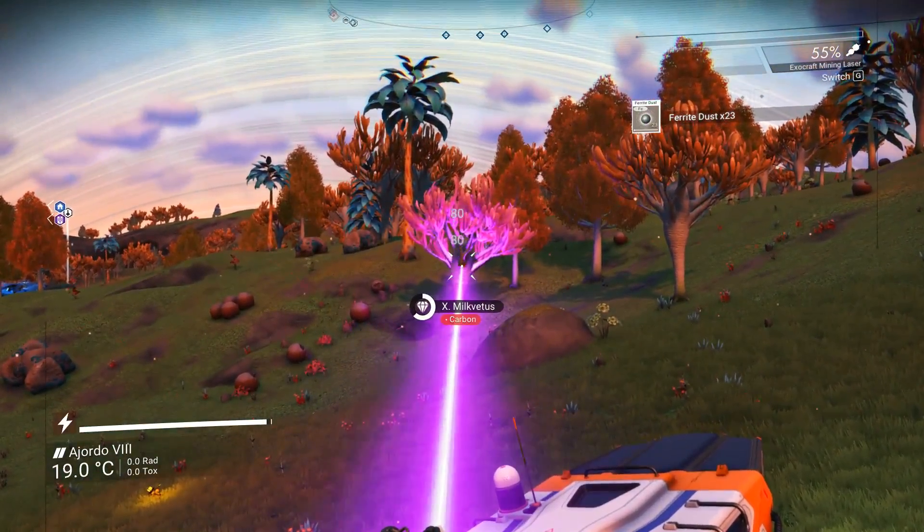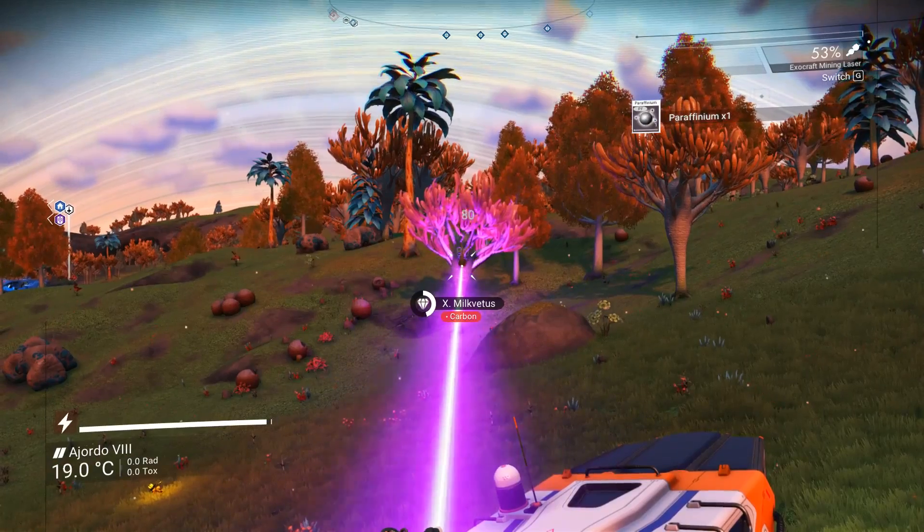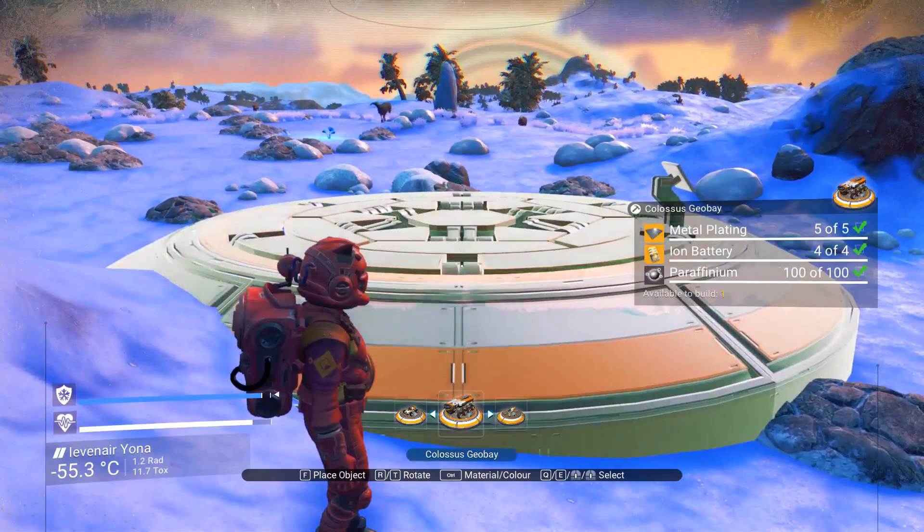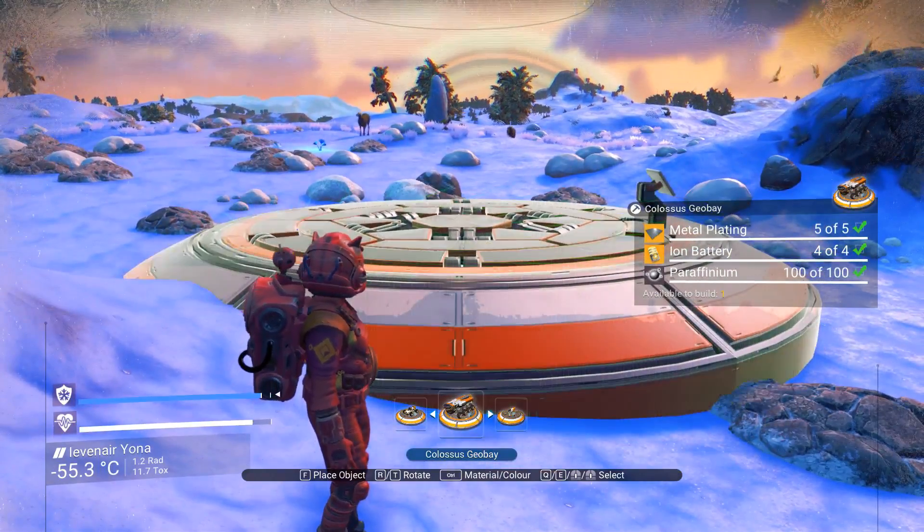You can build the Exocraft Geobay anywhere, even on a planet you have just arrived at. This gives you access to the Exocrafts everywhere you are, making exploration easy and fast.